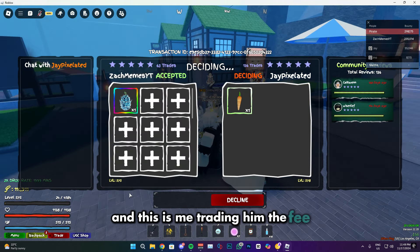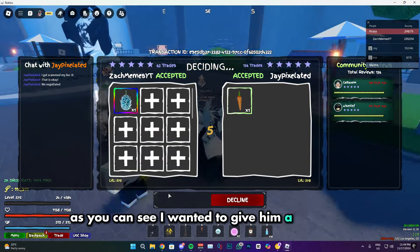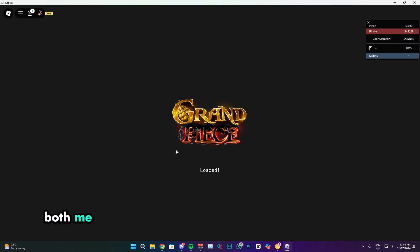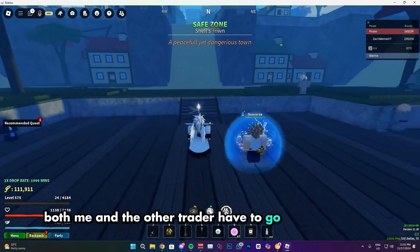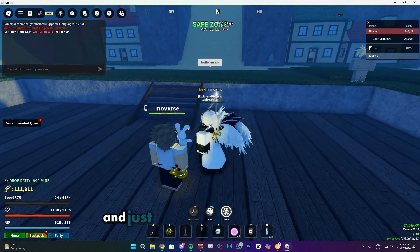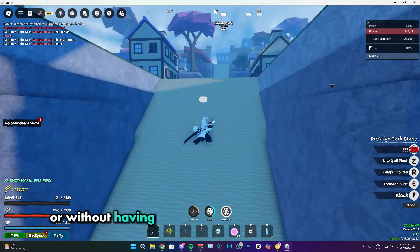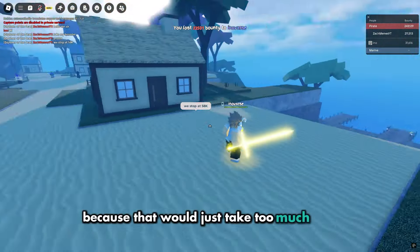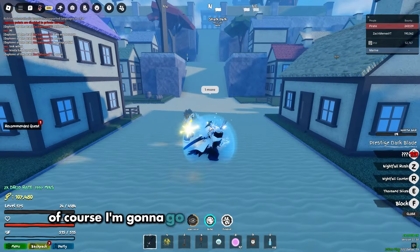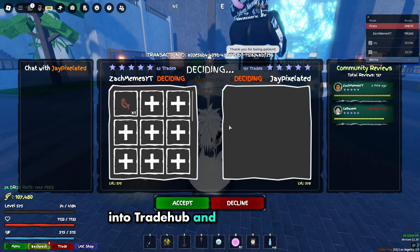This is me trading him the fee — I wanted to give him a gold fruit but I didn't have gold so I gave him core instead. Now both me and the other trader have to go into the main game in the same private server and give him the bounty directly, without the bounty going through the middleman because that would just take too much time. After I'm done giving the bounty, I'll go back to the same private server in trade hub and receive the item.